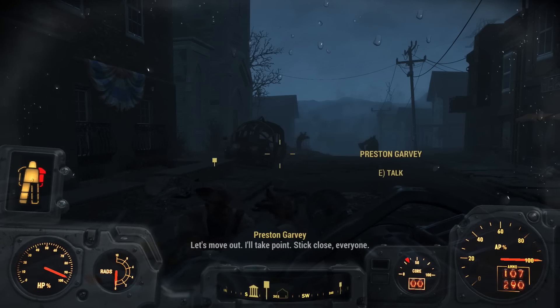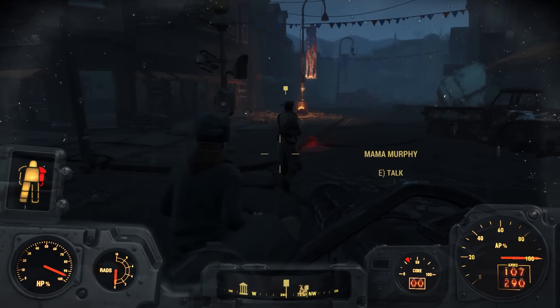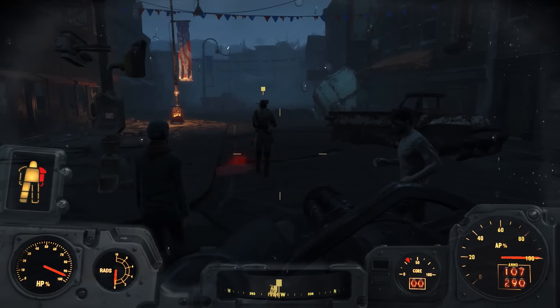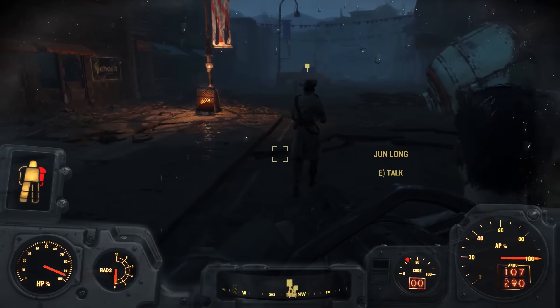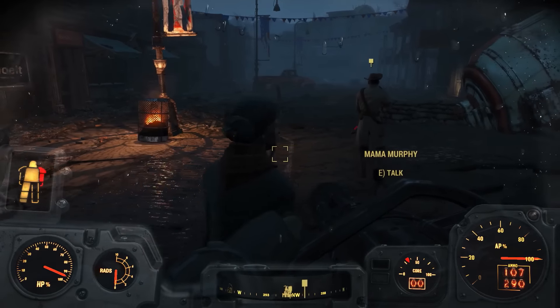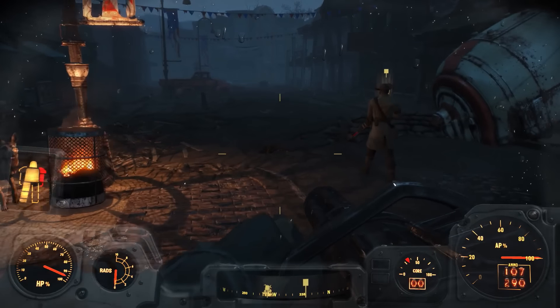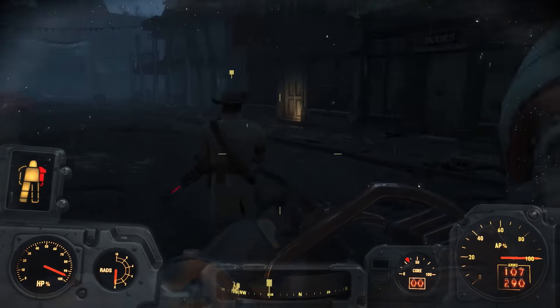We are now heading over to Sanctuary with Preston Garvey's crew. I guess we're holding on to this power suit the entire time. I'm not sure — I'd rather just walk around normally, to be honest with you. Is there some sort of delivery service here for this power suit? Can't just leave it around in the middle of the Commonwealth, right? So I guess it's coming along.